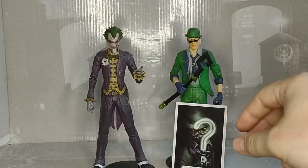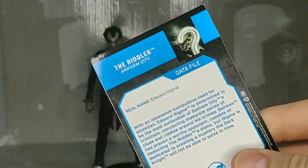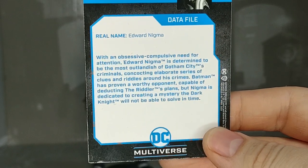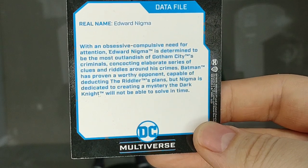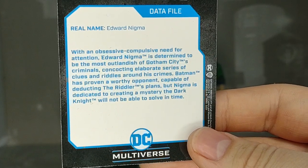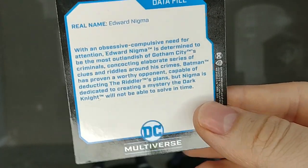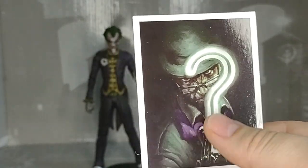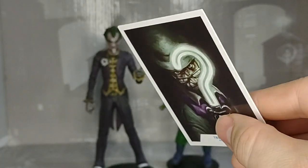So let's take a look at the Riddler's card. Our man Edward Nygma from Arkham City. Real name Edward Nygma. With an obsessive compulsive need for attention, Edward Nygma is determined to be the most outlandish of Gotham City's criminals, concocting elaborate series of clues and riddles around his crimes. Batman has proven a worthy opponent, capable of deducting the Riddler's plans, but Nygma is dedicated to creating a mystery the Dark Knight will not be able to solve, in time. I wish they did a better picture — I really wish they did a lot of the black and white pictures from the promotional material for the game. But that's a pretty cool one.